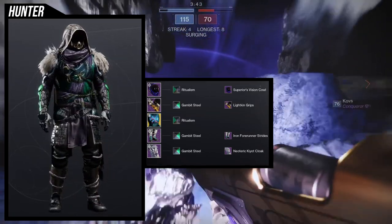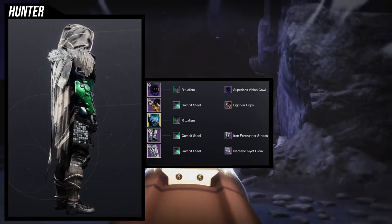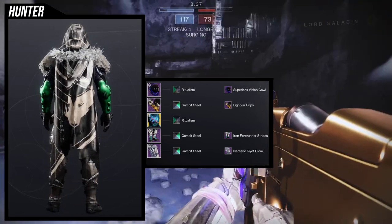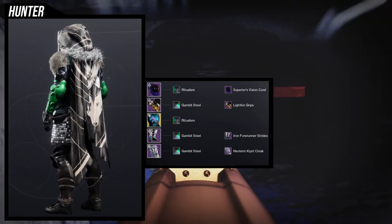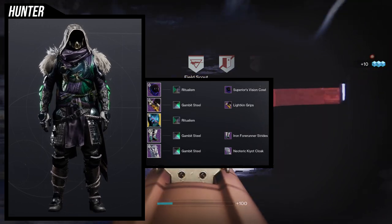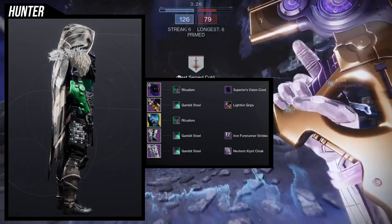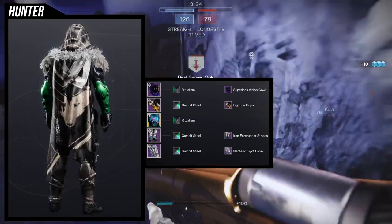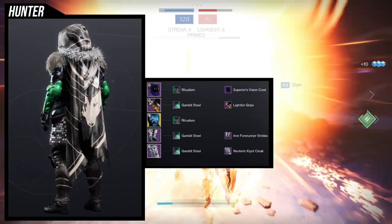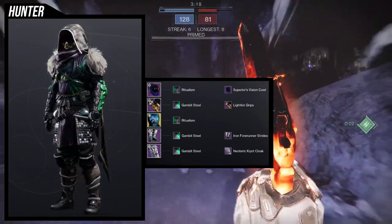The other reason I'm using Gambit Steel for the boots is because I like the fact that the cloth on the groin area is purple. Ritualism actually turns it green, not purple. And for Gambit Steel, I like the purple on the front of the hood's cloth piece — the back is black — compared to Ritualism which looks really weird with it. I know this one's a little weird, but there's a reason to my madness. Hunters, let me know what you guys think.